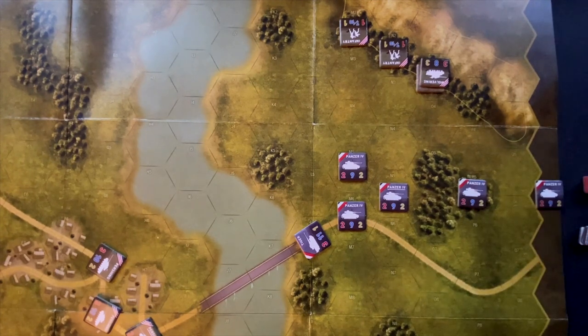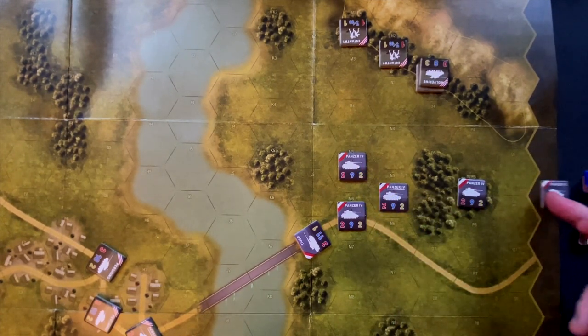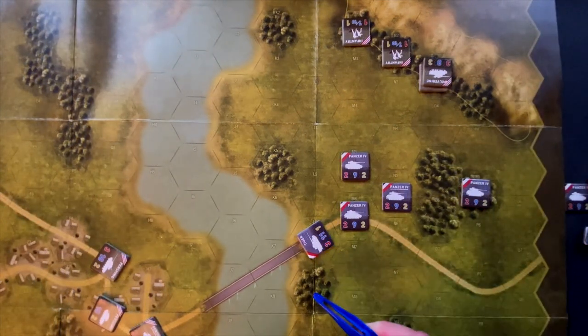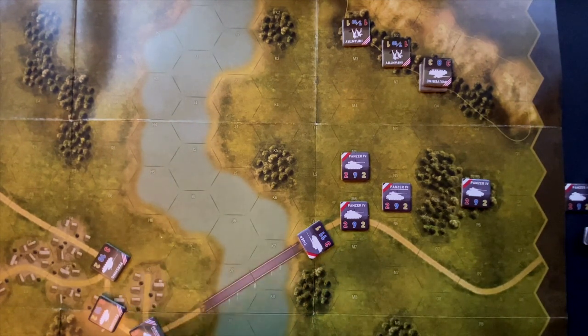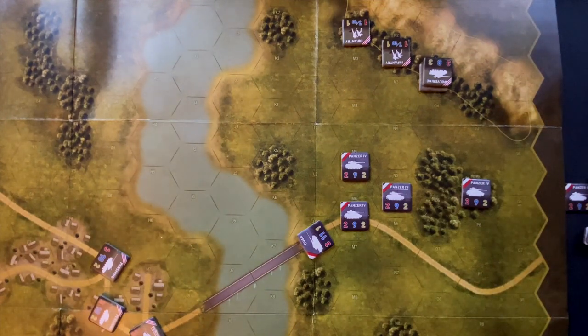None of our Panzer IVs are in range and they've all moved, so there's nothing to fire. I'm torn about moving the Tiger into the woods — it would add one to the die roll modifier, making its defense 12 — but if we do that, the Pershings could race across the bridge and ignore us. So we'll leave the Tiger at the end of the bridge. We don't want a third or fourth activation, so we pass and turn activation over to the U.S. for turn two.